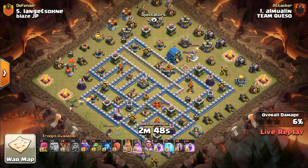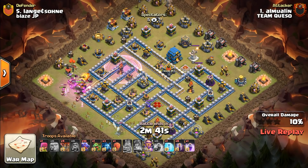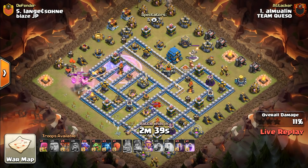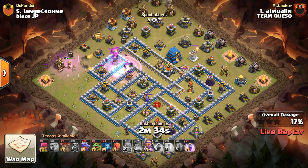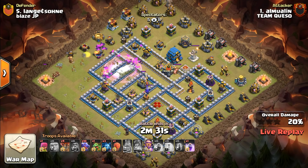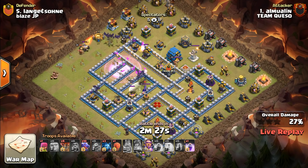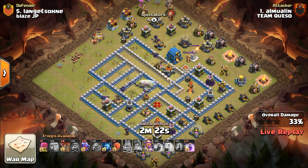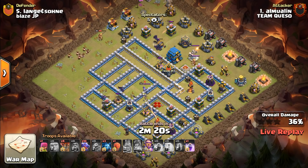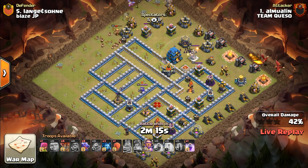This attack from Almwallen shows that it wasn't just Pekka Smash. In fact, in these five attacks there are three different attack strategies used. They Pekka Smashed — that was the dominant meta in these playoffs — but then there's this Bat Dragon right here, and we'll see a Hog Rider attack at the end for three stars from Rigo Torres 23. It just shows that Team Queso, along with many other top clans, had a wide variety of attacking strategies ready.